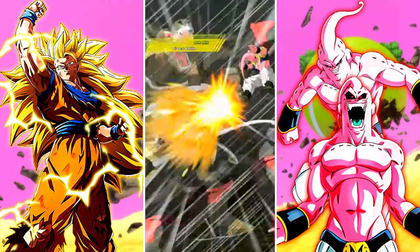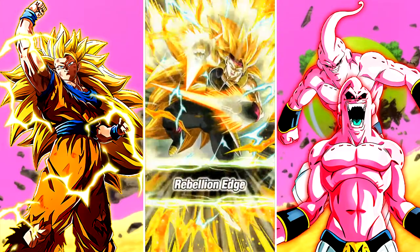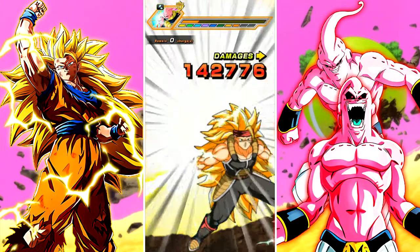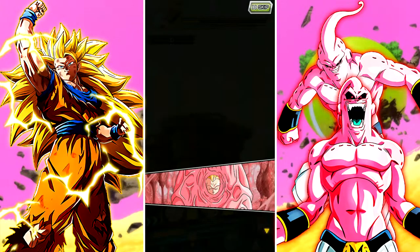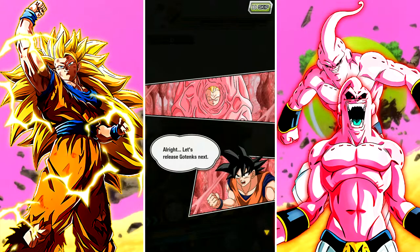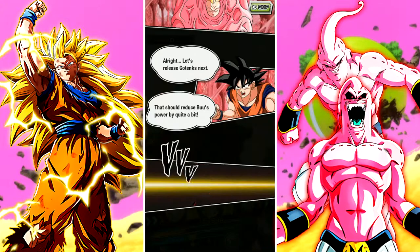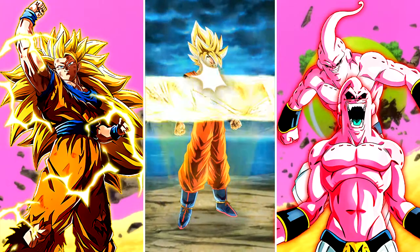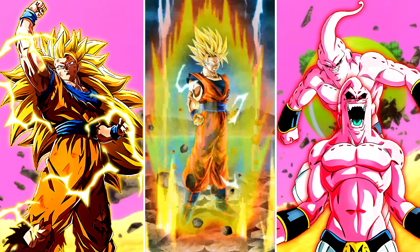The only chance I have to actually beat this event with this team, it seems, is if Buu gets to a type where he is severely weakened. It looks like they're going to take those absorbed characters away. He should go down to — Piccolo Buu? I don't even know. What would you call Super Buu with Piccolo absorbed? Give me your best shot.